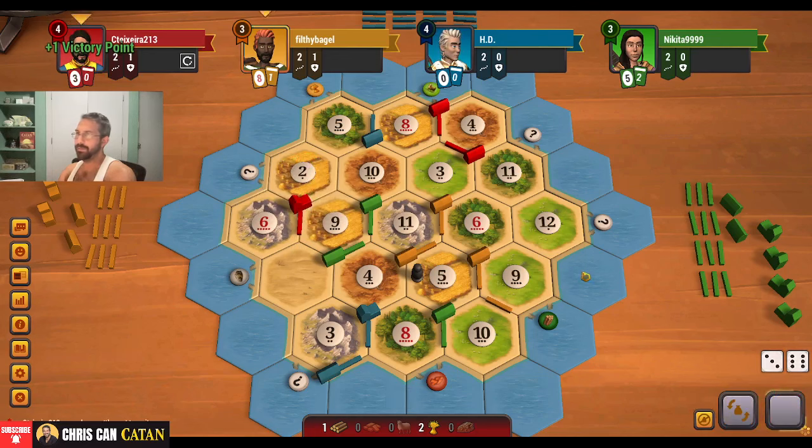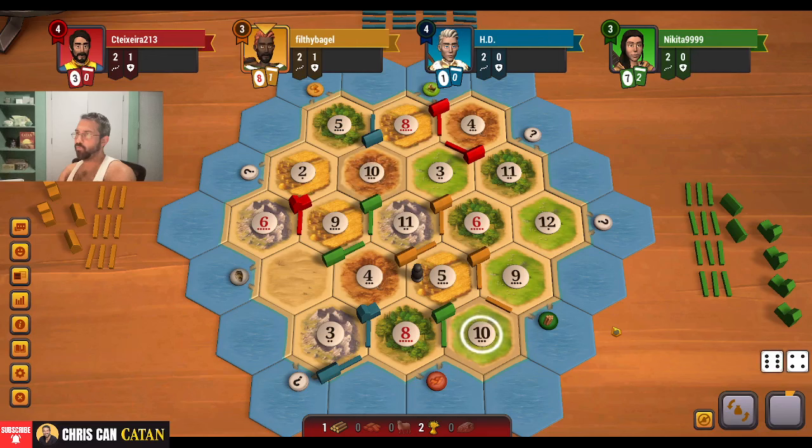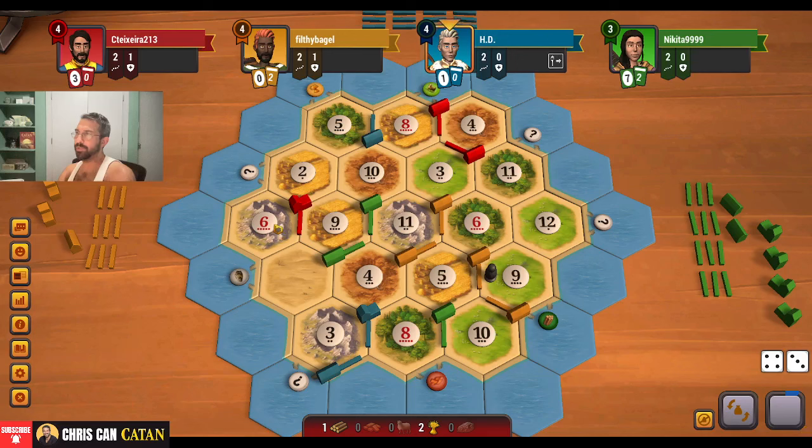I'm going to go take the city. We will pass. I will take that — that is a win. We did not, however, get a brick or anything, which would have been nice. At least we blocked this, so that's good. An ore or a sheep would have been nice. But we're in a little bit of a slow spot here. What I really need is a road.